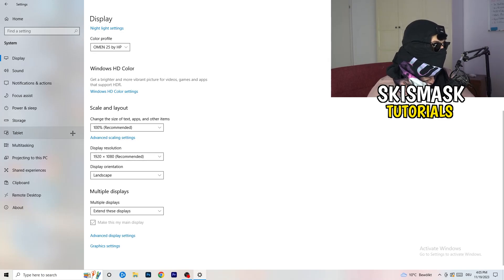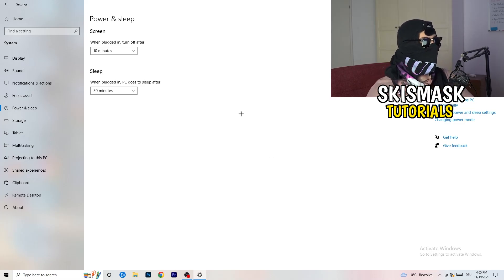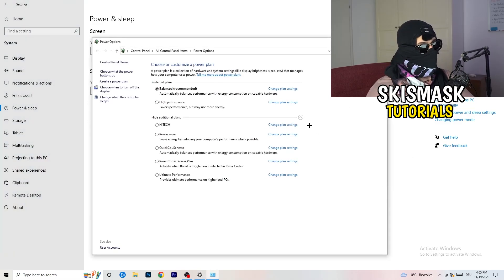Next, go to Power and Sleep, then click Additional Power Settings on the right. Click the small arrow to expand all power plans. For me, Balanced works best, but it varies by PC. Check High Performance, Balanced, and Power Saver — test each one and stick with whichever gives you the best performance. This can help a ton.